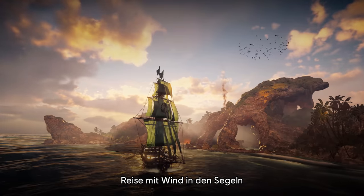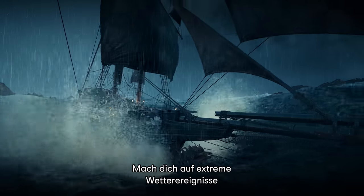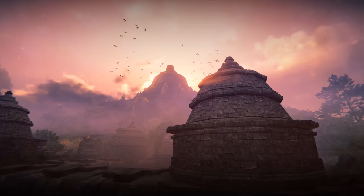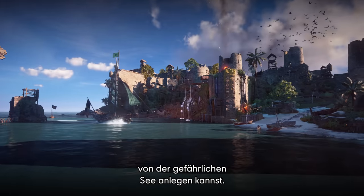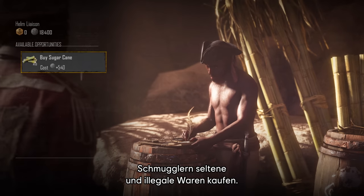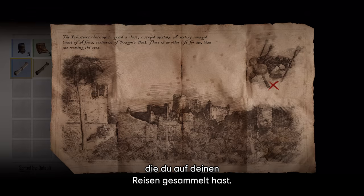With the wind in your sails, journey to the furthest reaches of the Indian Ocean, from the coast of Africa to the East Indies. Encounter extreme weather events like violent storms and monstrous rogue waves. Keep your eyes peeled for outposts — safe spots where you'll be able to dock your ship for a short rest from the perilous seas. Here, you can trade with traveling merchants and clandestine smugglers selling rare and illegal goods, and uncover buried bounties as you decipher treasure maps obtained through your voyages.